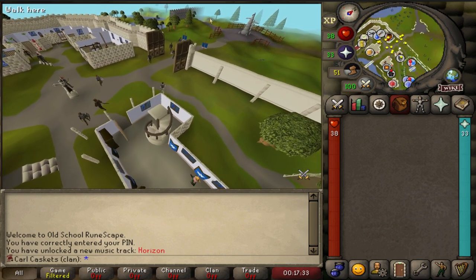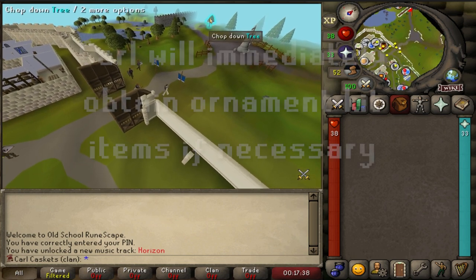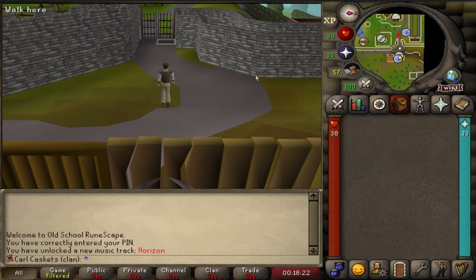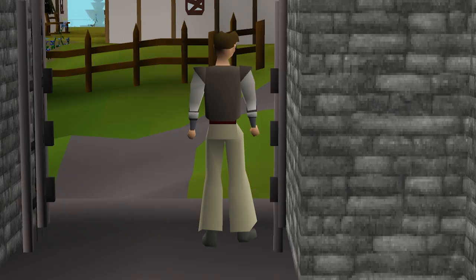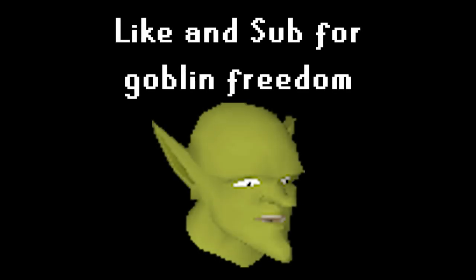If you're still watching, you probably want to know about the ornament kits. If Carl receives an ornament kit from a clue scroll, he will immediately grind for that item to attach the ornament kit and be able to use it. Next time, we embark on a new journey, and the entire world is at our fingertips.